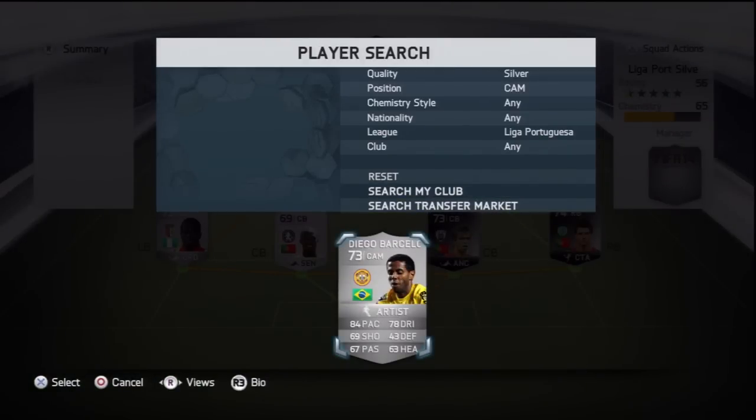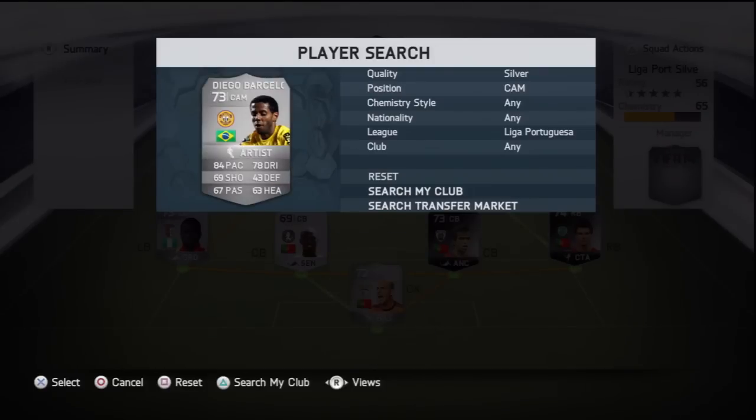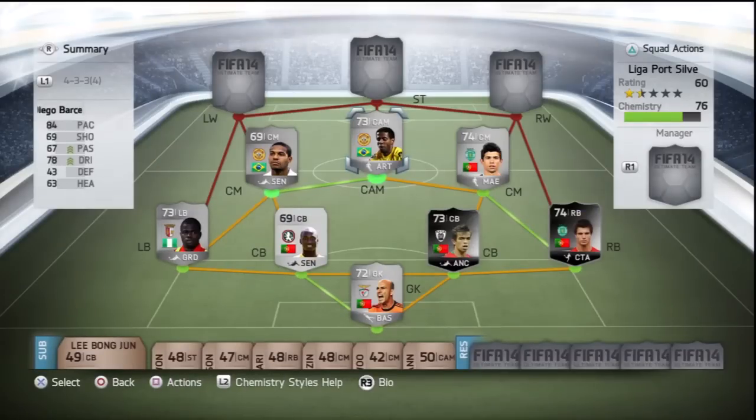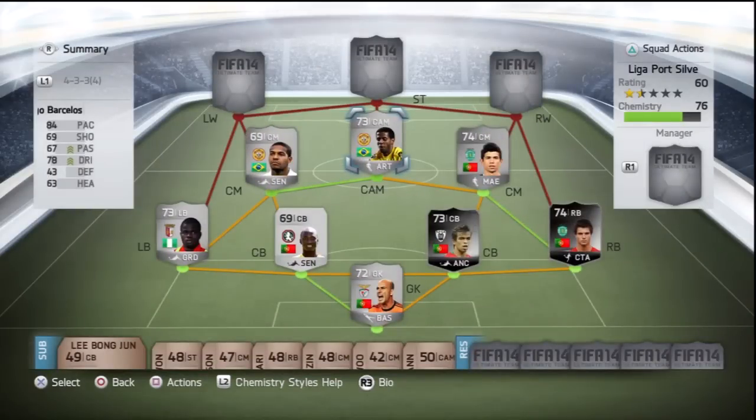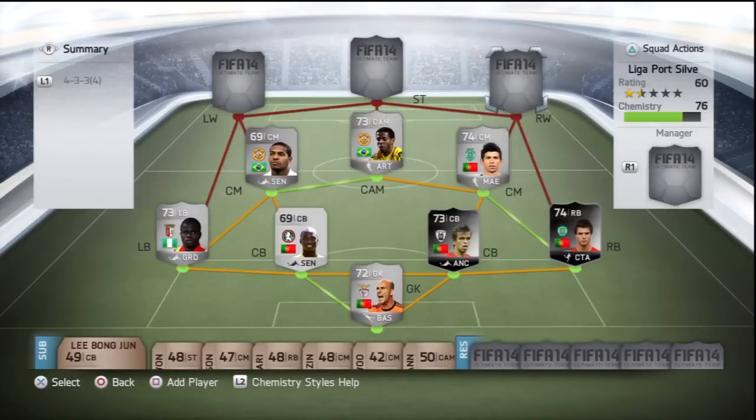Diego Barcelos: 84 pace, 78 dribbling, 69 shooting, 67 passing. This guy is absolutely quality. He's been doing me very well — 4 goals and 4 assists in 10 games at 3.5k. High/low work rates, 4-star skill moves, 4-star weak foot. He's definitely a pivotal player in this team; will get you assists and goals and has a great pass to the ball in general.